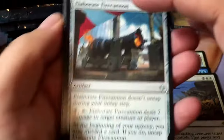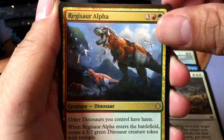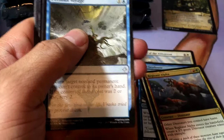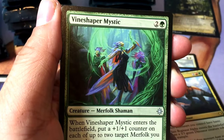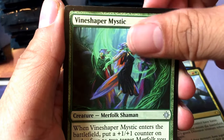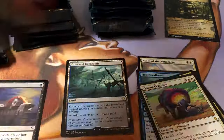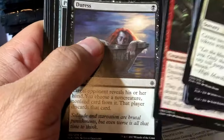Wild Growth Walker, Storm Fleet Aerialist, Elaborate Fire Cannon — we just saw alpha. I think that's worth a few bucks. Perilous Voyage, Makeshift Munitions, Vine Shaper Mystic, and a Goring Ceratops.